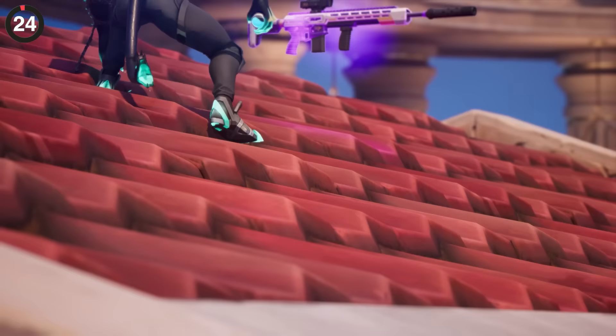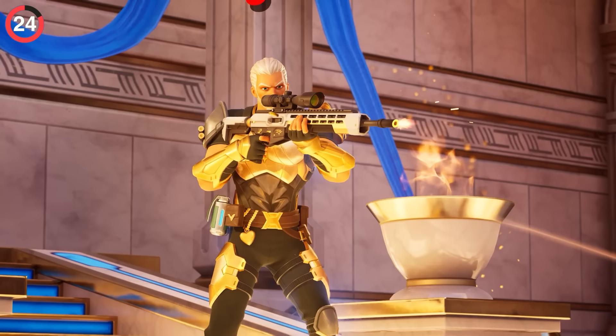One of my favorite secrets of the whole update is hiding on the Huntress DMR. In regular gameplay it looks like a normal gun, but if you go into replay mode and zoom in, you'll realize this safety switch has a thunder and lightning icon. After all, this is Zeus' weapon of choice, apparently.